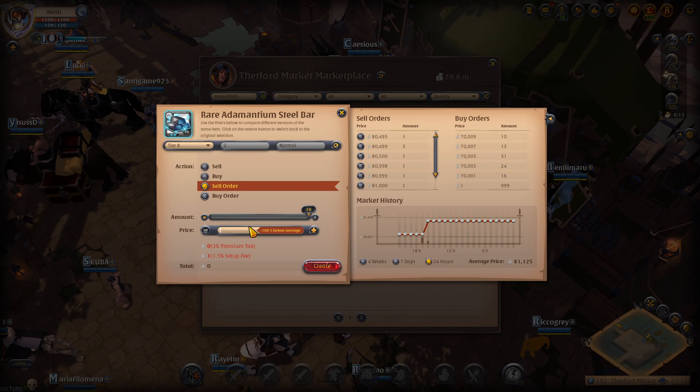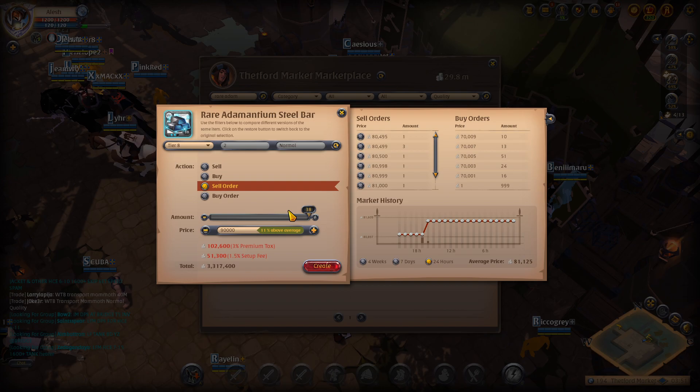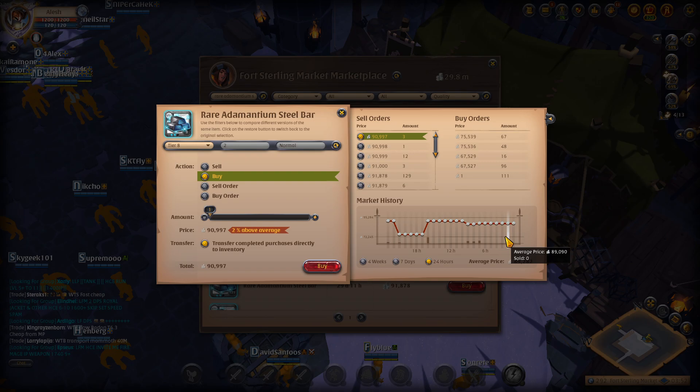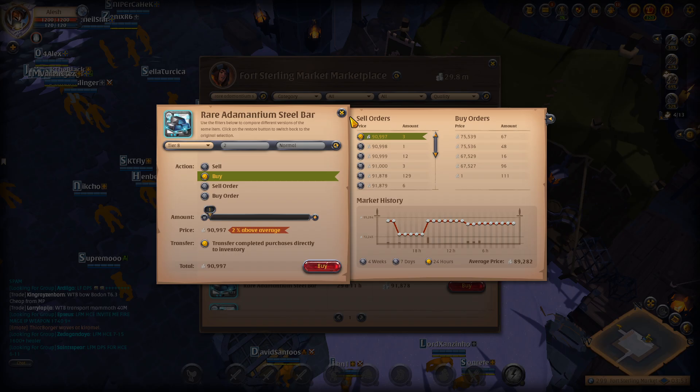If the price is like 90,000 we're going to be getting so much silver. Let's go ahead and check the price on Fort Sterling — I'm going to get naked and travel there so I don't have to make the big walk just to check prices. As you can see it sells for 99,997 and it actually has a bigger volume here than on Thetford. Even if I want to go purchase some of them in the Thetford market I'll be making like 4–5,000 per item that I bring here, but I don't think I'm going to be doing that.